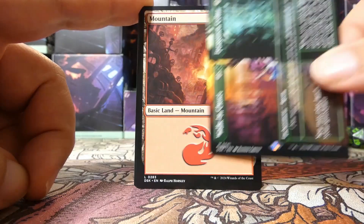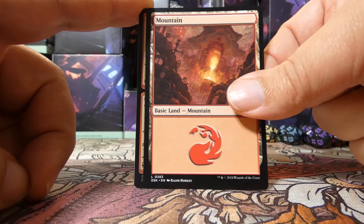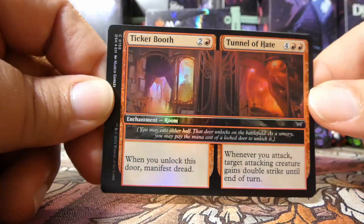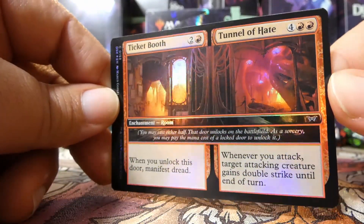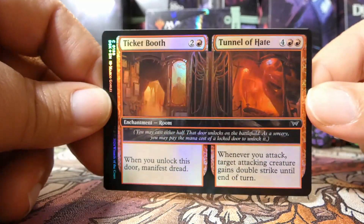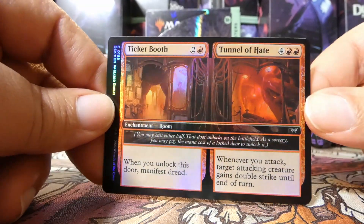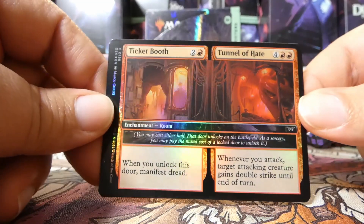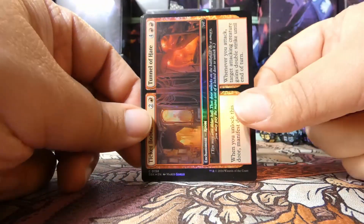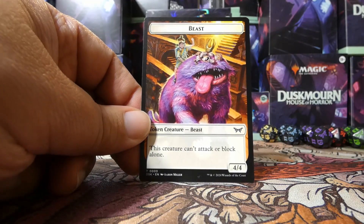Behind it our land is a regular Mountain, and our foil is another room in foil: Ticket Booth and Tunnel of Hate. From experience playing this — I had two of these in one of my pre-release sealed decks — the Tunnel of Hate side, your opponents will find it a must-answer. Obviously if you don't have creatures on the board maybe not, but Tunnel of Hate is a very nice card to have on the field. Ticket Booth is not bad — just another way to get a creature on the battlefield. And with Manifest Dread you can do some things with that in this set.